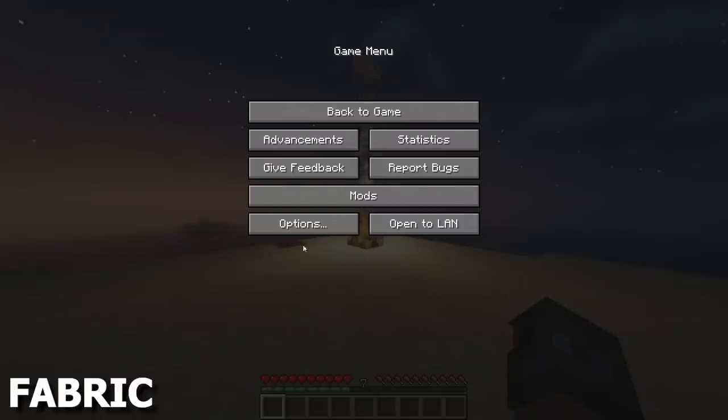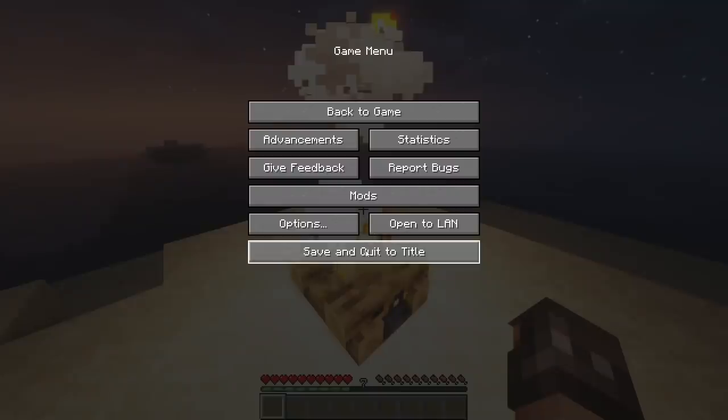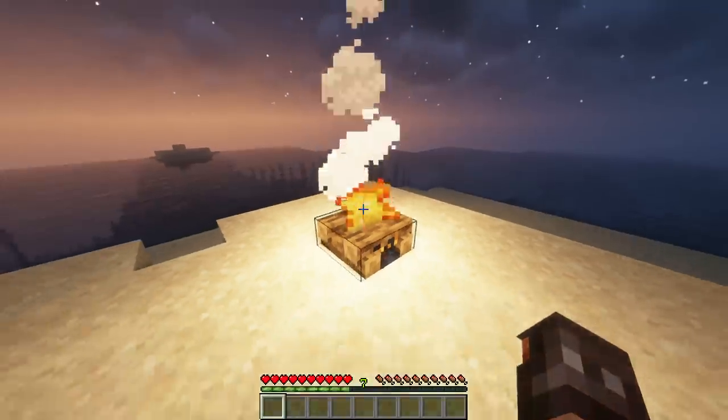Fireplace Mode will remove the save and quit buttons unless you're next to a campfire, which is a nice feature that would go great in any RPG packs.